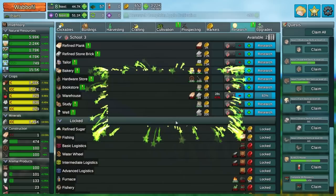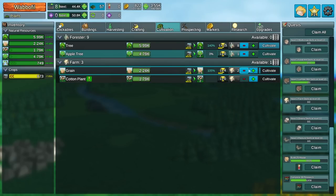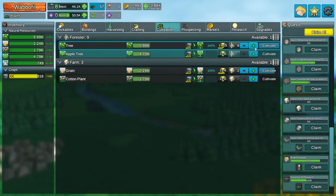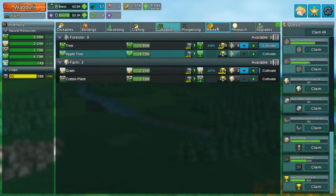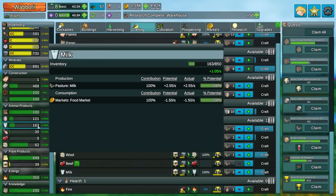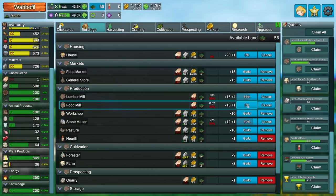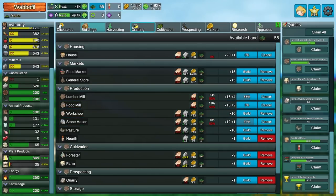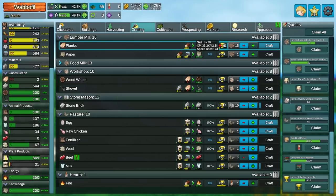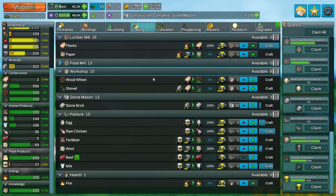Research is going reasonably well, and I got to rebuild my clickable stock. Because we want that warehouse. We're going to cultivate the cotton plant and the apple tree. I'm just going to let a couple of these go. And market capacity for food market just went up. So how are we doing on animal feed? Bad. Looks like I'm going to need some more food mills. You know what I really need? Not paper, actually. We're just going to switch them up to lumber. It's going to take a long time for that to level, and I don't think there's much I can do about it.